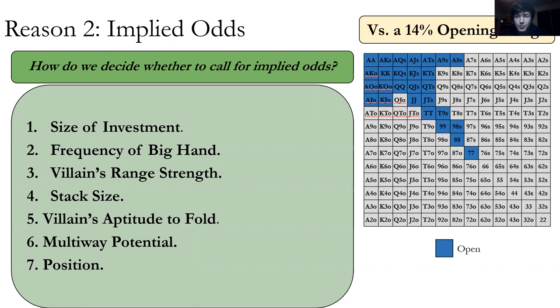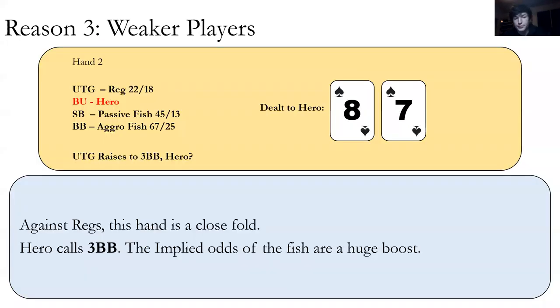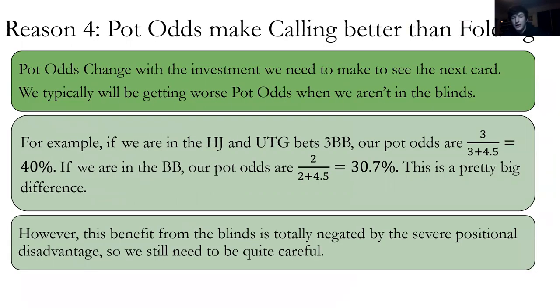Villain's range strength and position have a bit more nuance. The stronger hands they have, the more likely they are to call huge bets when we make our hand. And if we have position, it's a lot easier to extract value. Reason three: weaker players. Implied odds with fish are a huge boost — we like playing with weak players who will donate us money. Reason four: pot odds change with the investment we need to see the next card, and when we're in the blinds, we get better pot odds.